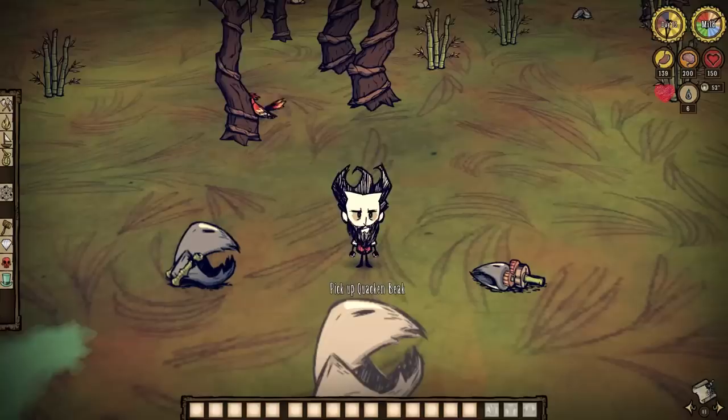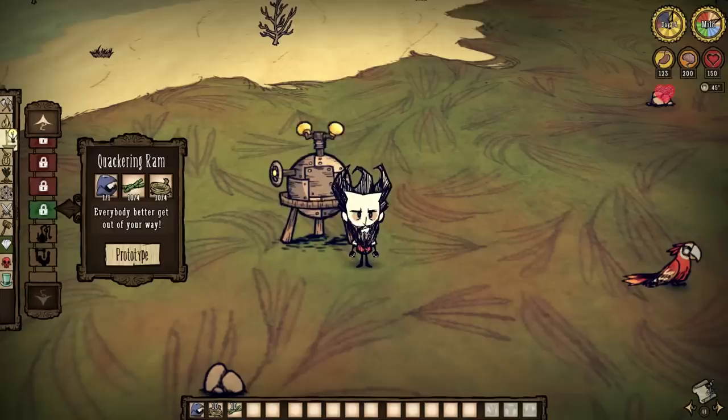This Quacken beak we've got is used in two crafts — the Quackering Ram and the Quacken Drill — but let's discuss the former first. When in doubt, ram 'em.